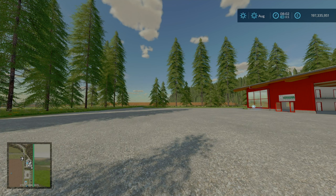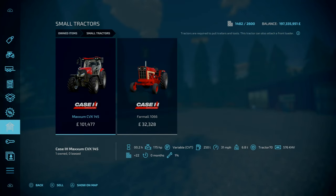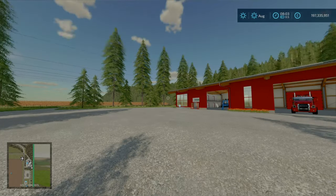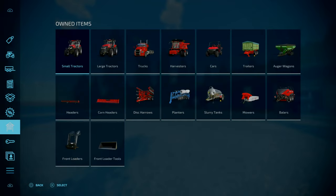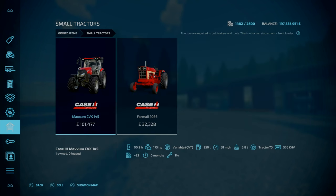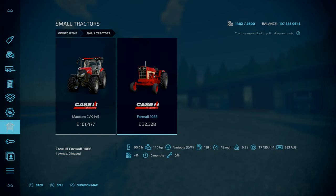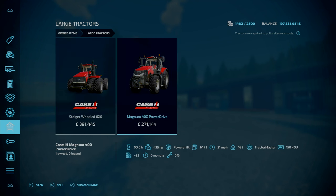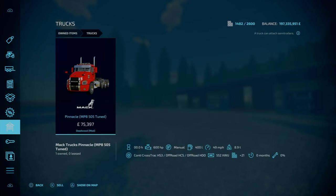Now let's go through slot counts and your starting equipment. On new farming mode, slot count is 1,482. On farm manager and start from scratch, that goes down to 1,427 - that could start in productions but not the defeat or garbage production. If you remove all of the equipment, slot count goes down to 1,199. On new farming mode, you start off with a fair bit. On the small tractors, you've got the Case Maxim CVX 145 and the Case Farm Hall 1066. For the large tractors, you've got the Case Steiger wheels 620 and the Case Magnum 400 power drive. For your trucks, you've got the Pinnacle MP8 505 tune - that is a Deadwood mod.